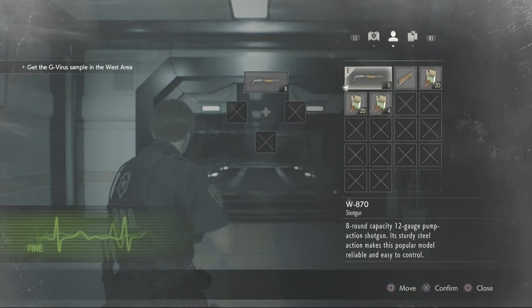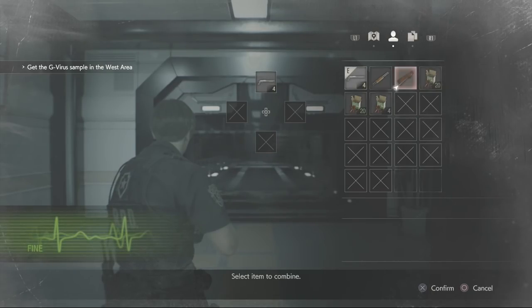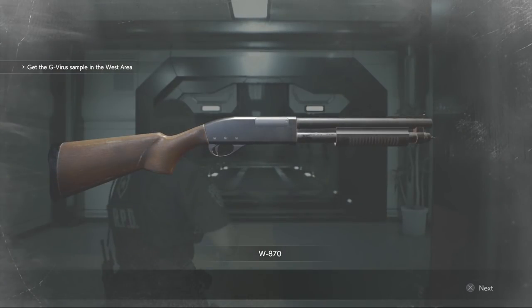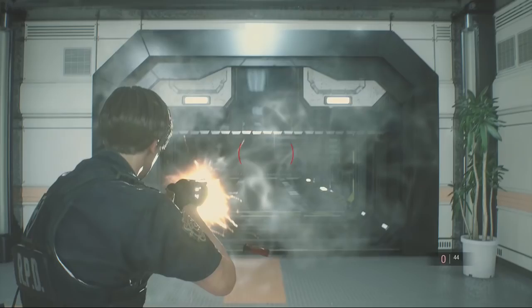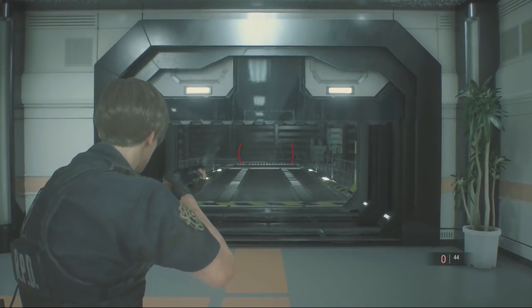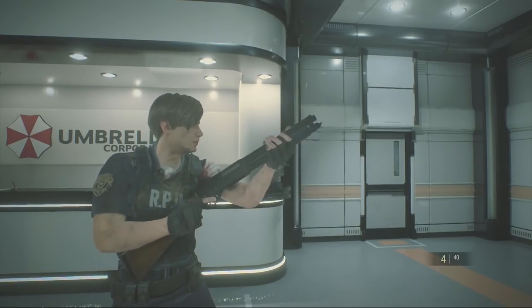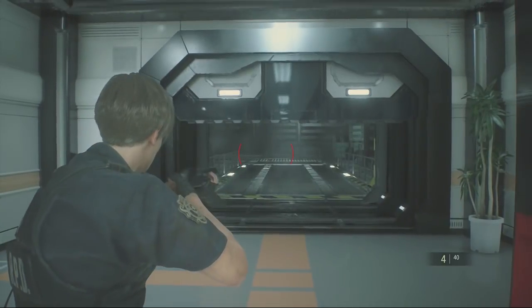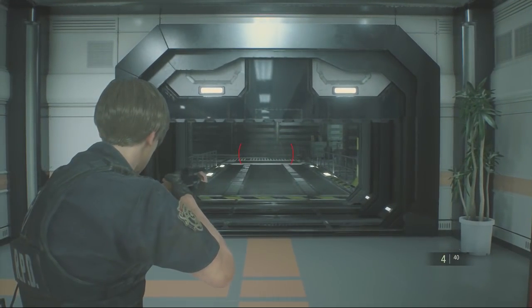That was the long barrel, so I could actually remove that and go ahead and put the shotgun stock on it now. There you go — it's starting to look more like a full size shotgun. It fires insanely faster, and the reload speed is slightly lessened.